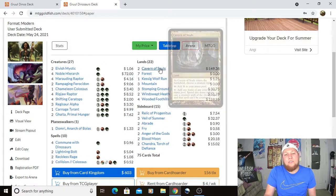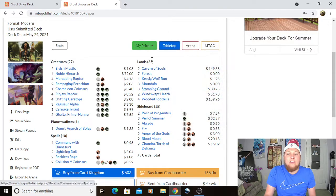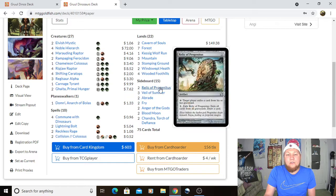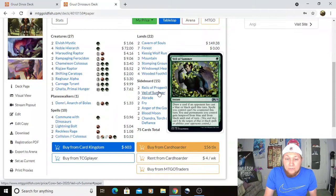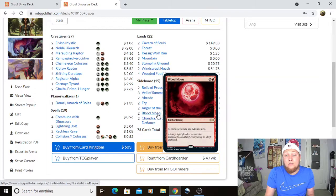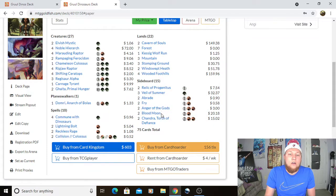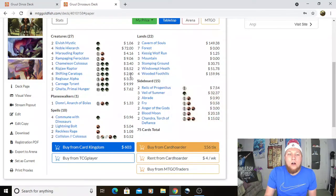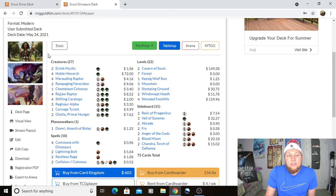The land base is pretty similar except we add Cavern of Souls, fetches, and one Kessig Wolf Run. The sideboard is similar too — we've got Relic of Progenitus for graveyard hate, Veil of Summer since it's not banned in Modern like in Pioneer, Blood Moon which we could potentially play in the main board, and two Chandra, Torch of Defiance instead of Vivien.